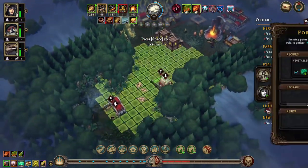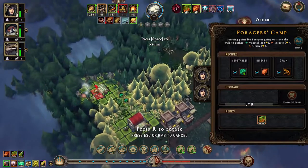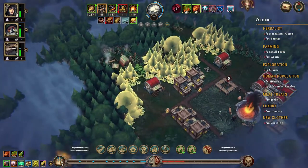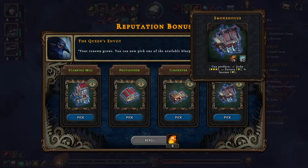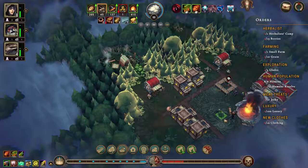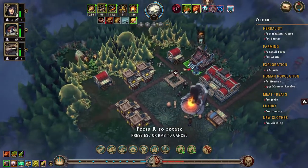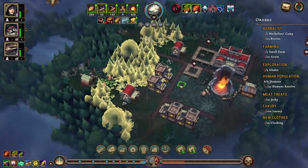Oh, there's something there though - human. Move, I did not notice those broccoli patches! The smokehouse is fantastic. The provisioner can produce coats and flour, but I think we're going to go with the smokehouse. Stick it in, and it thankfully doesn't need any parts.